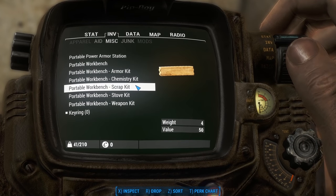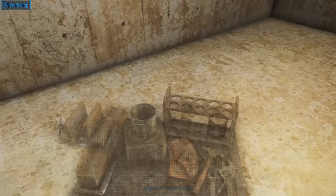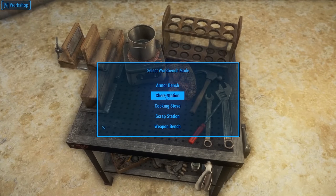To activate the portable workbench, simply find it under the Misc tab and drop it from your inventory. The bench will set itself up in front of the player and will be ready to use. Activating the workbench will show you crafting options based on the crafting kits you have in your inventory — select one and off you go.